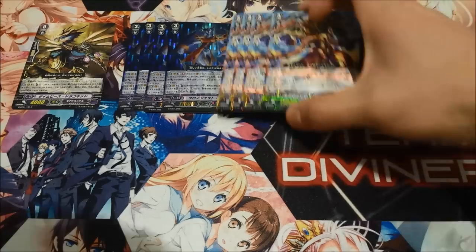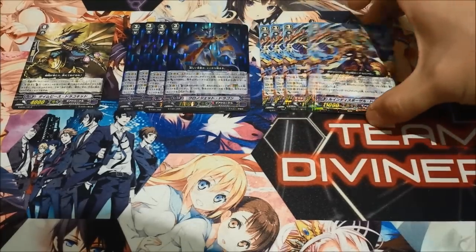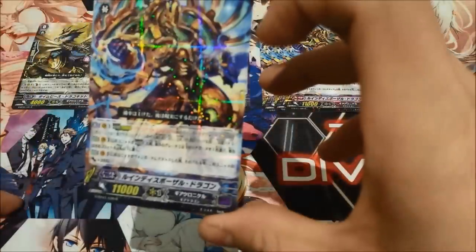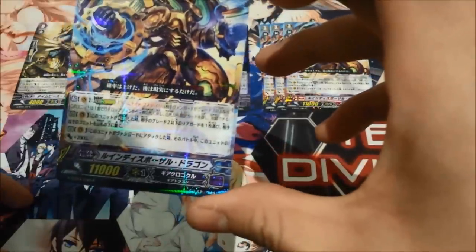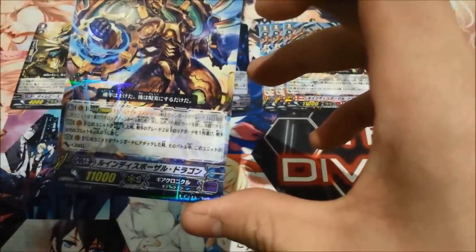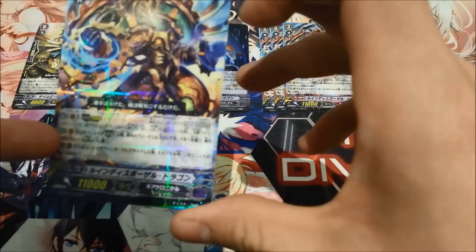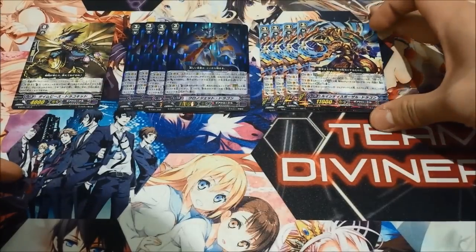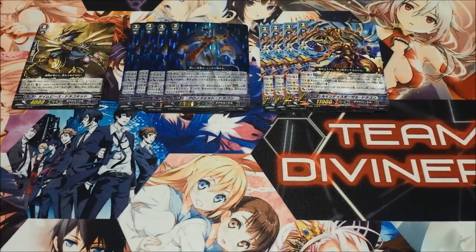Then we play four of the Legion. This one legions with a card that you'll see later on in a minute, and his ability is that it's a 2k beater, and the effect is that it gains plus 2,000 when it's attacking. And then on top of that, when you perform Legion, you can send one of your opponent's rear guards to the bottom of the deck. So it's like a bounce. That is the lineup for the grade threes.